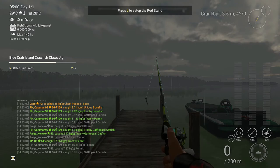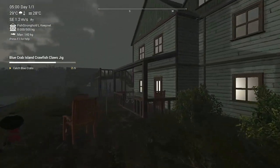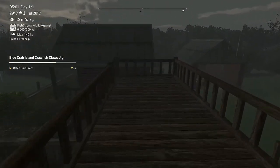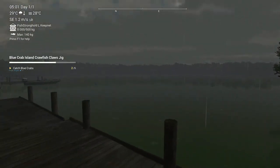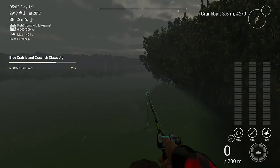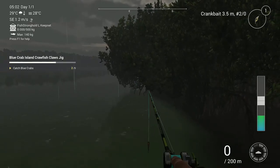All right, where do we go? We run over here — be careful with your rod! We run over here to the bridge and go up. You're not afraid of heights? All right, here we are. We're going to this corner, stand right here, and get the rod out.